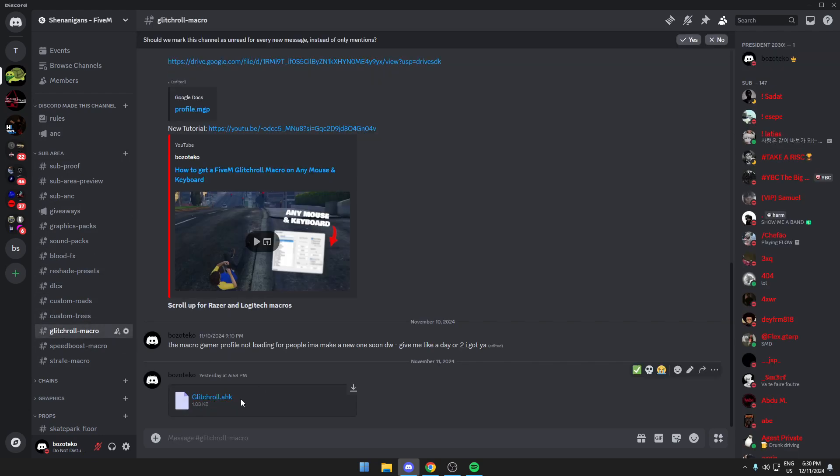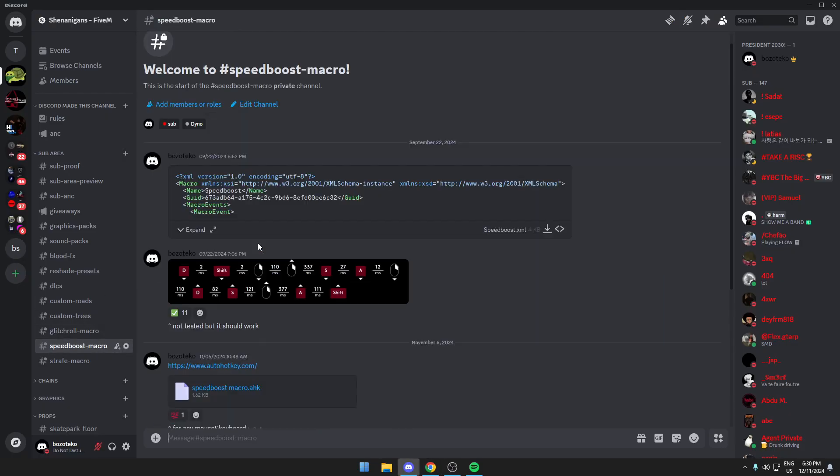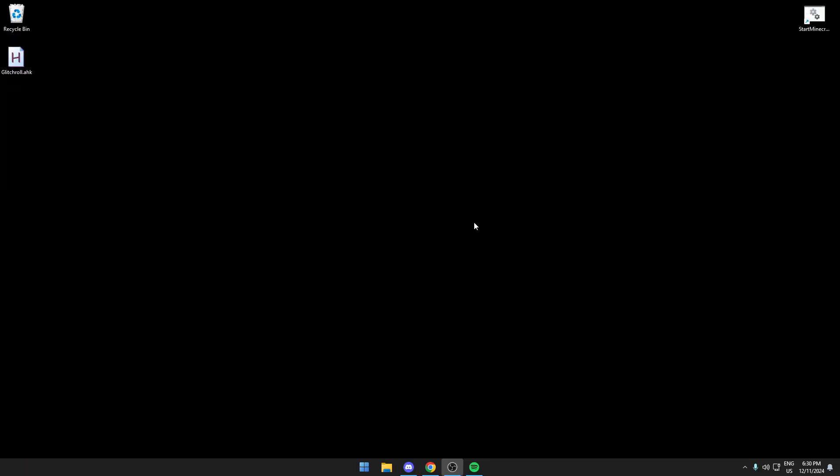Go to the glitch roll macro and you'll see an AHK file — download that. There'll also be a link to autohotkey.com — go there as well and download AutoHotkey. I've already downloaded both of them.